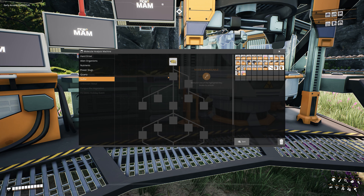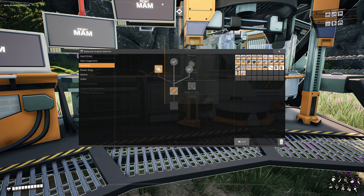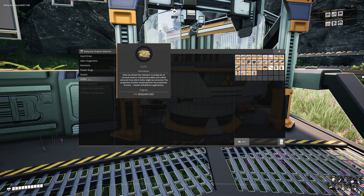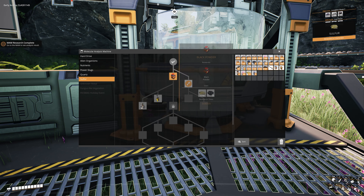Looking at our FICSIT Coupon — FICSMAS — we haven't really done anything in the FICSIT Awesome Shop yet, but I do have a little bit. 10 out of 21 — that's about as far as I can take it. I don't have anything else to do with that, but we will start to unlock this chain down through here. I could also do the yellow power shards as well since I think I do have a couple of yellow slugs. I haven't gotten any Mercer Spheres yet to unlock that — we need to do that. Let's see if there's anything else — hostile organism detection, rebar gun. I could do that, I just need some screws. But I gotta get structural analysis first.